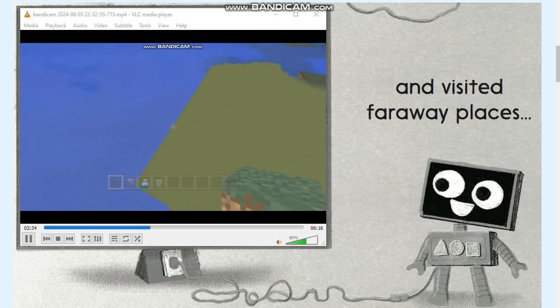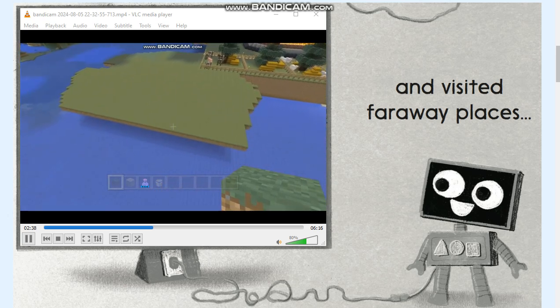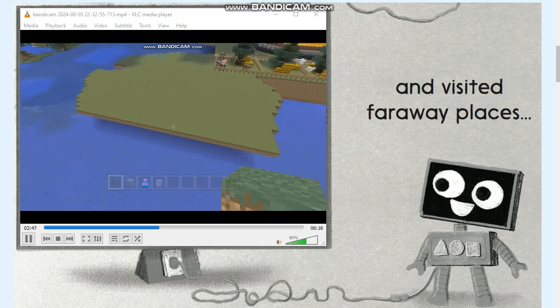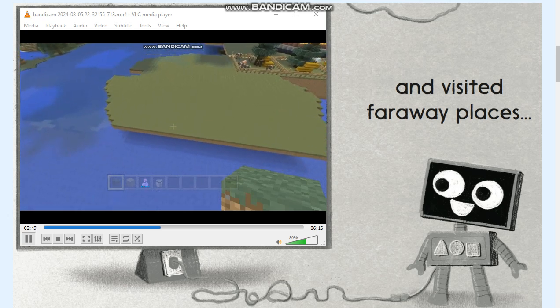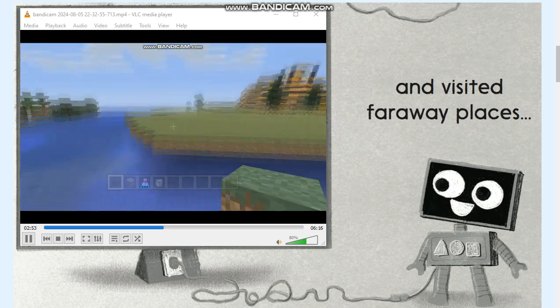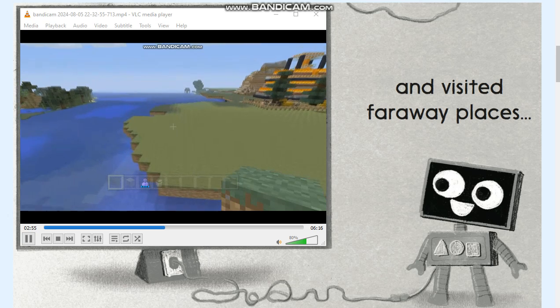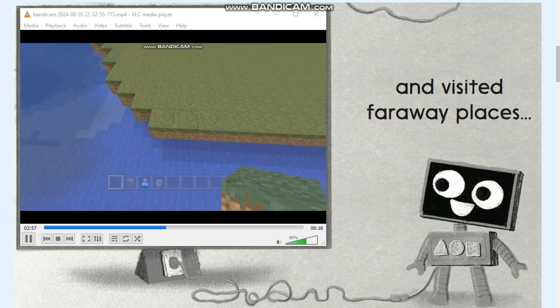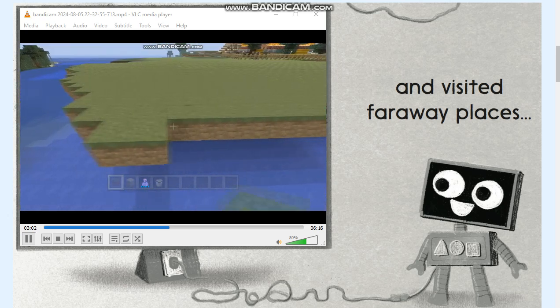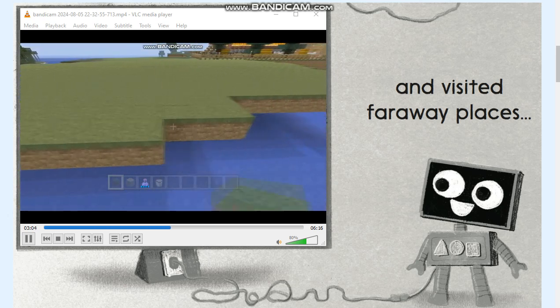Now we're just gonna do this one side. This is gonna take a little longer because this is where it really starts coming out farther. I'm looking at my map thinking about the best way to do this — I thought I had it in my head but I second-guess myself. This is the corner where we stopped — the 20 — which brings it one block short of the end.